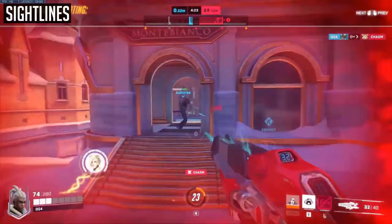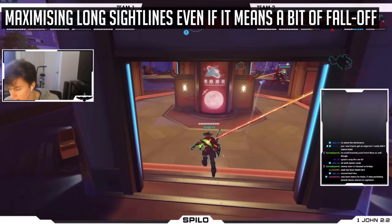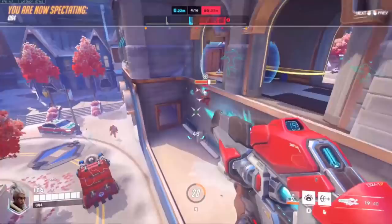Alternatively, because you have no fall off, against compositions that you outrange, you look to maintain slightly longer sightlines, as Sparlo explains with the example of Cassidy. If you're going to take this angle here, why are you pressing W? Maintain the sightline and that's all you need to do. You outrange this comp heavily outside of Zenyatta and random Pharah rockets. There is no reason to close the distance against these guys, especially with the D.Va on the field.